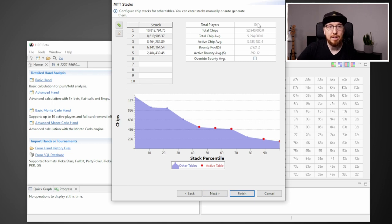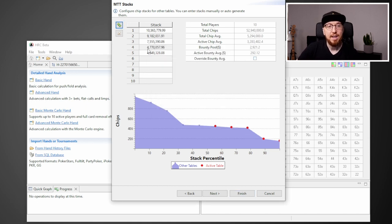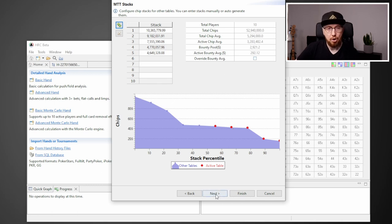You can see we've got 10 players left, the total number of chips, and the chip average. We click this button and change the number of players to 10 left — the chip average now changes to just under 5.3 million. I like to click randomize and auto shape. That's basically telling HRC the distribution of stacks and chips around the other table.